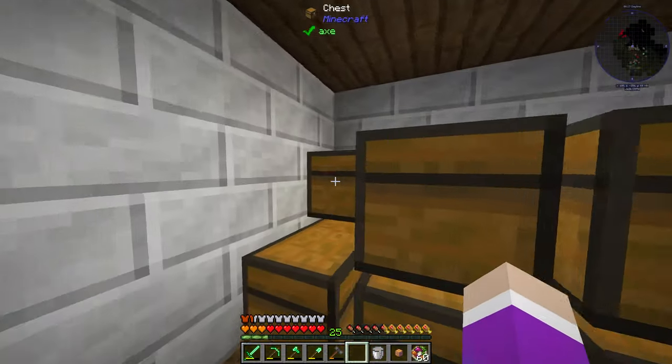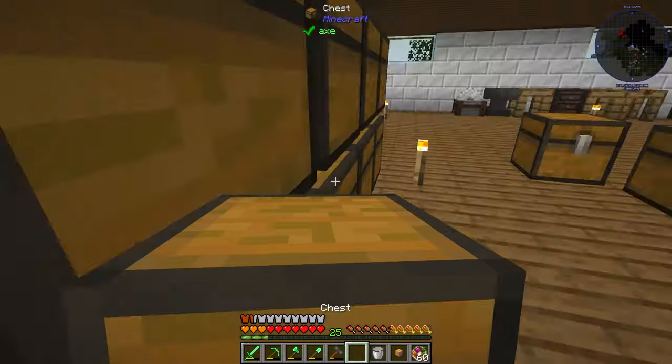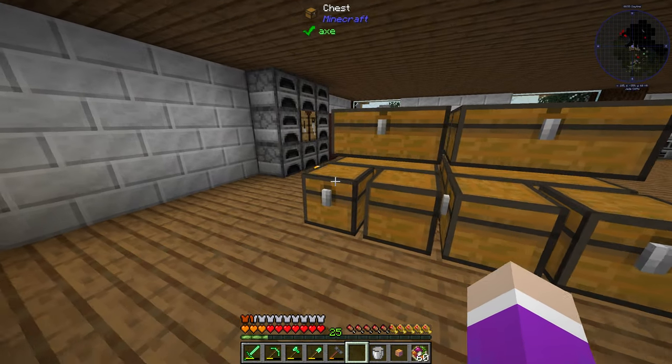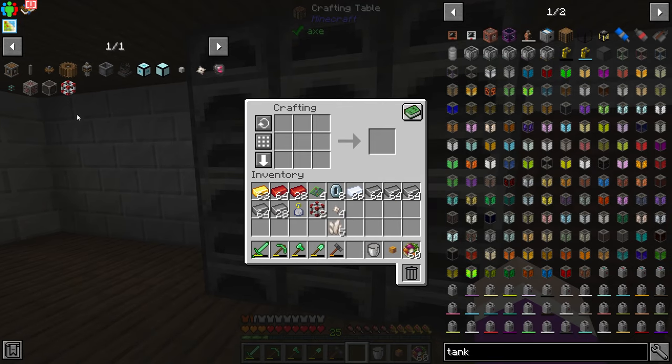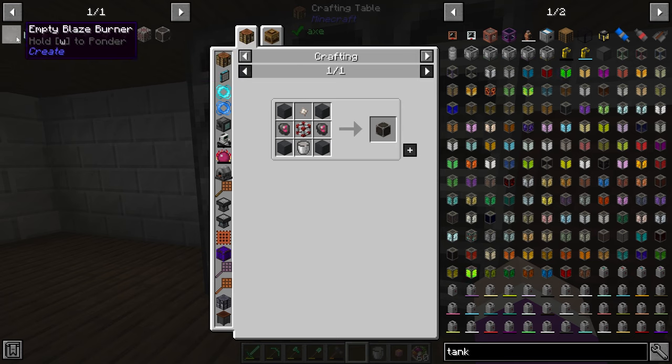I should probably start moving the chests now so I don't have to worry about all the stuff getting jumbled together. Alright, everything's kind of thrown in here now and I don't know where anything is anymore, but we should be okay. Let me unbookmark these things — I don't need them anymore.